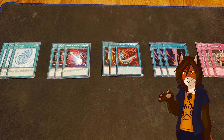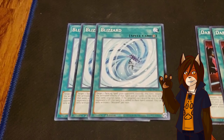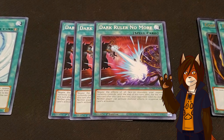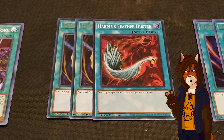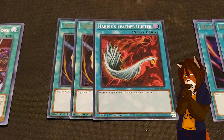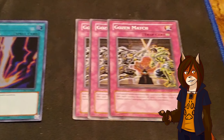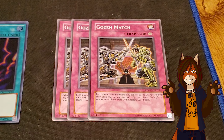Next we move into the side deck, and I have changed up the cards just a little bit. We have a playset of Blizzard, designed to answer some of those spell cards that can't be responded to by monster effects. We have a playset of Dark Ruler No More, which was already a staple in here. We have one Harpy's Feather Duster and two Cosmic Cyclone, because I'm not completely sold on the idea of using Lightning Storm in this just yet. We have a playset of Raigeki for the same reason as the Cosmic and Duster, and we have a playset of Gozen Match to help even out some of those more one-sided games.